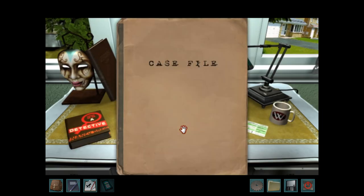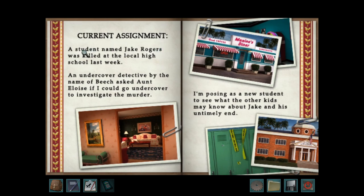She said to look at the case file. Current assignment: a student named Jack Rogers was killed at a local high school last week. The only thing I remember from this game is there's a high school and there's a diner. In the original version there was some sort of glitch that my sister ran into every single time that caused the game to become basically unwinnable — she could still walk around and talk to people, but she couldn't progress the story. She ran into that glitch every single time she played, even when following a walkthrough, so she never finished it.